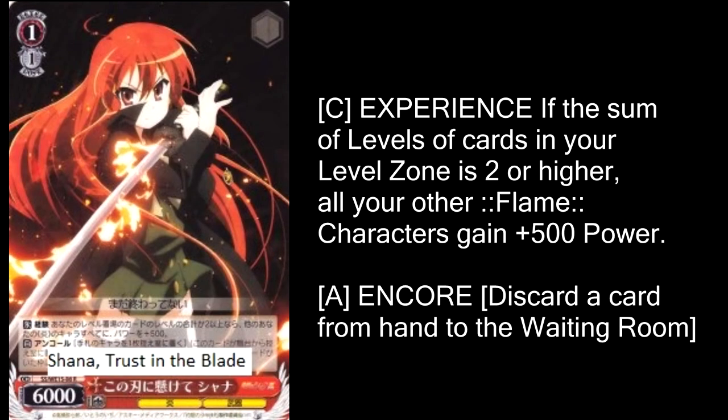We're gonna look at one final red Shauna: Trust in the Blade. Experience requirement of level 2 that gives all of your flame characters plus 500. Unfortunately, Shauna herself doesn't get the bonus, so she's just a 6000. And oddly enough, this is one of the only Shauna cards that does not have super encore — just kidding, she does have super encore. I bamboozled ya. This Shauna's definitely okay, but I prefer the other level 1 Shauna because it's just a 6500 with super encore and doesn't give the power to the other characters. The best you could do with this is if you get three in play, then it's three 7000s, and I don't think that's that impressive. If you're running a different type of flame attribute deck, I can imagine it being pretty okay there.